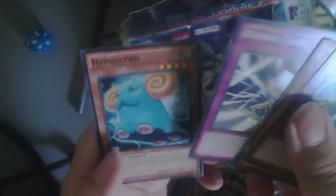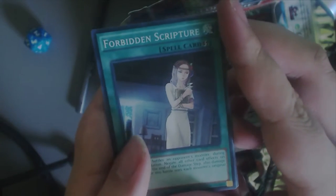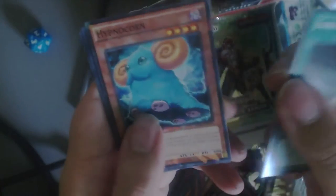Just cracking open Battle Packs left and right, trying to get that tour guide. Metal Morph. Oh, Breaker the Magical Warrior — that's a pretty good card. Damage Gate, that's kind of a staple. Yeah, I used to go to Chinatown all the time for those cards. Forbidden Scripture — another card I was mad about, because this card was just printed and then they reprinted it in less than 3 months. It was really quick.